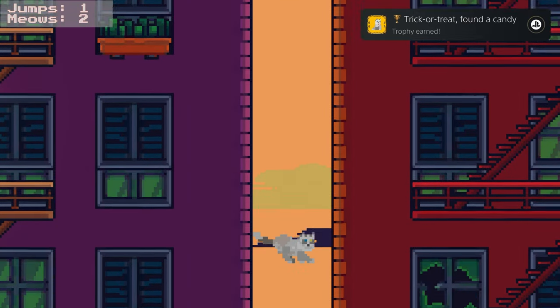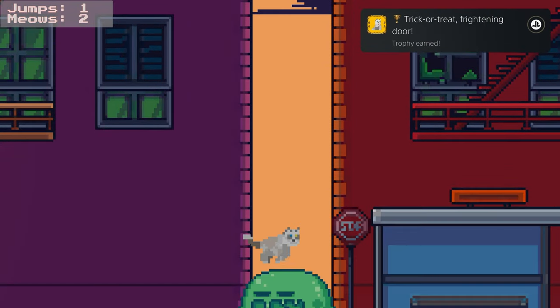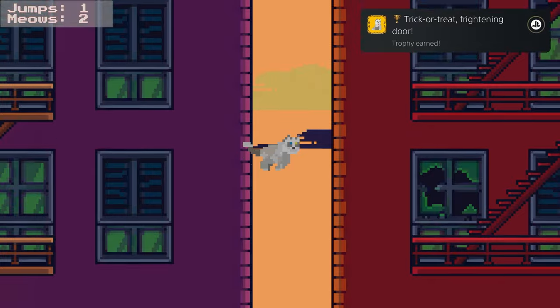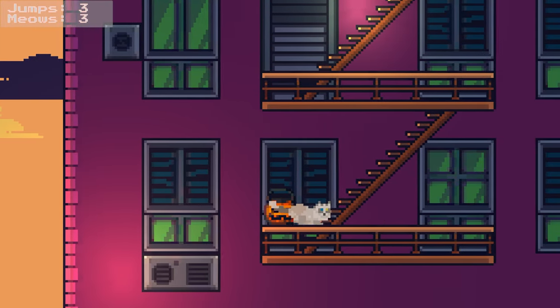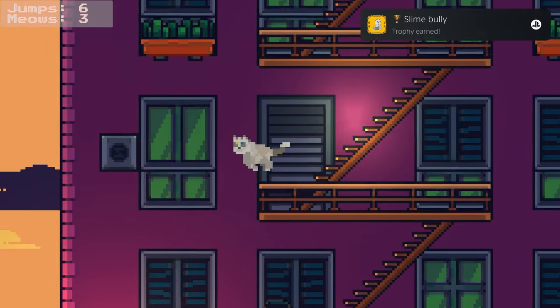If you've seen the other videos from this series on my channel, this is essentially the same with a few trophies swapped out. All you're really doing is jumping up a building with cross to get to the roof, meowing with square along the way.